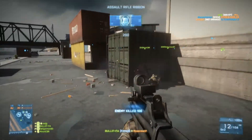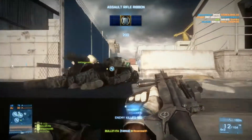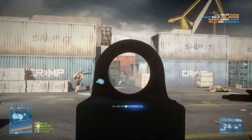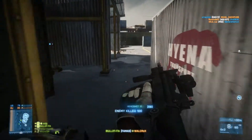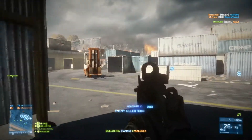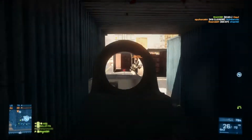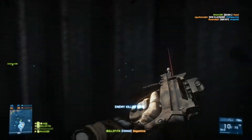Today we're going to talk about the FAMAS. Talking about the stats, this gun is a real beast. It has the highest damage output of every assault rifle out there. It has a rate of fire of 1000 RPM and a standard damage of 25 health points. Added to this, it has really good air fire accuracy — one of the best I've ever seen.